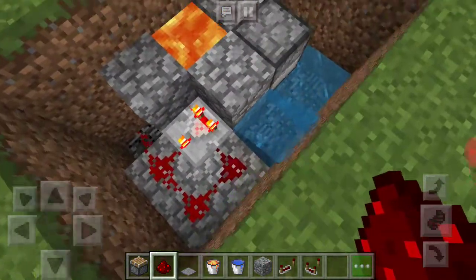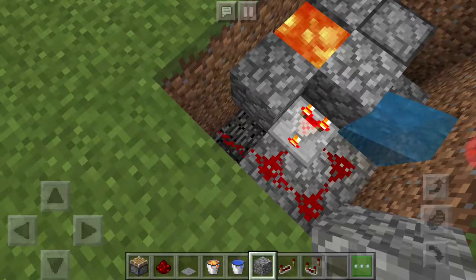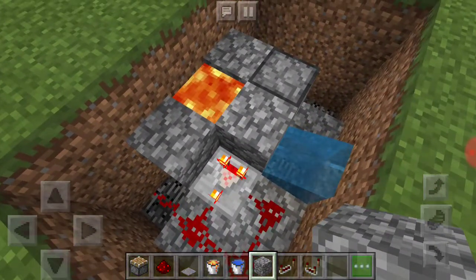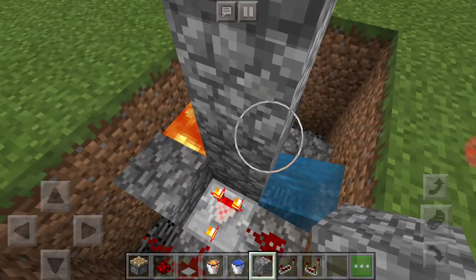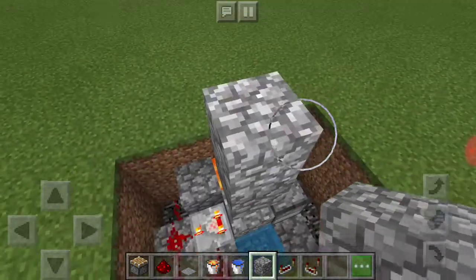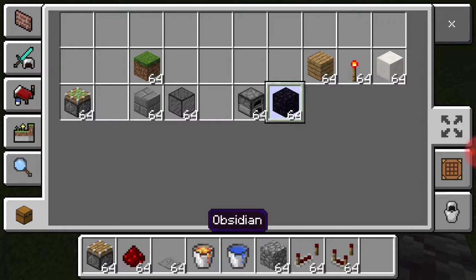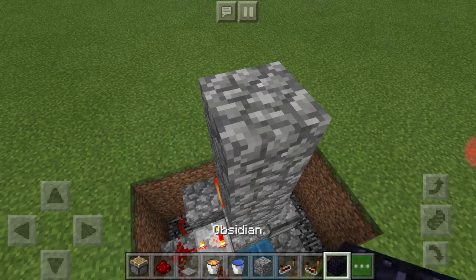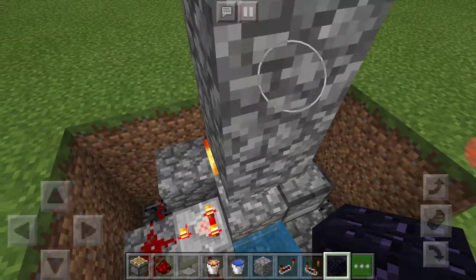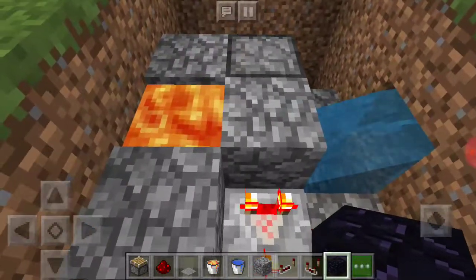Before you put one under there for the piston, you want to build up 1, 2, 3. Destroy that one, leave the bottom one that generated, put a piece of cobblestone there. Get some obsidian, put it at the top so it stops it from generating. Then delete these two right here and put it out there.